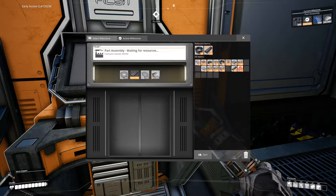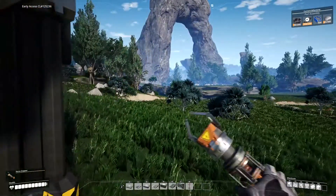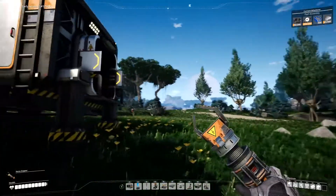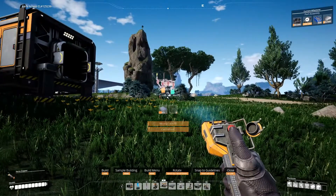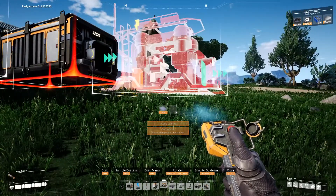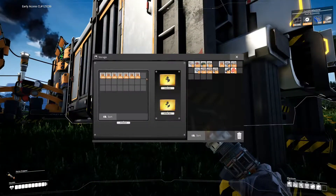Right, that's that done — might as well turn those in and turn those in as well. So from here I want to build another constructor. That's a smelter — constructor. So I need cables to do that, so I shouldn't have turned in those cables. It's fine, I can make some more.